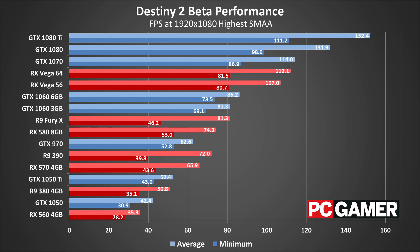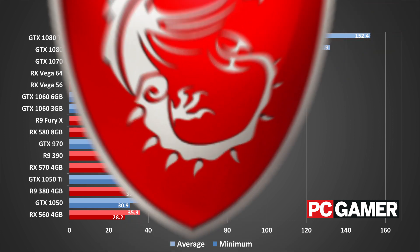AMD's Vega 56 and Vega 64 also perform pretty well at 1080p highest. They're slower than the GTX 1070, and with their current pricing I wouldn't recommend them, but down the road we may actually see drivers improve performance to where they'll be matching the 1070 and 1080 like they normally do.